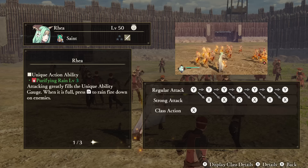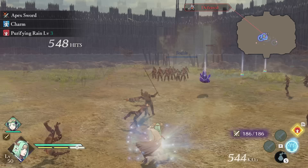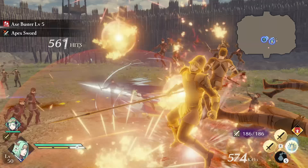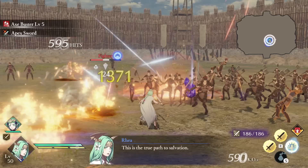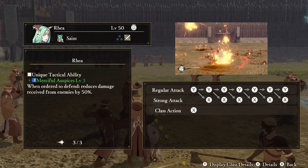Rhea — Unique Action: Purifying Rain. Your unique action gauge fills up by attacking quicker than normal by having this ability. When it is full, you can use the unique action button to cause a rain of fire from the Immaculate One down onto your enemies. This fire lasts for quite a bit of time while your unique action gauge drains down again. Support Ability: Power of the Saints. At certain periods of time, Rhea's awakening gauge will just be refilled a bit. Tactical Ability: Merciful Auspices. When ordered to defend someone, Rhea receives reduced damage.